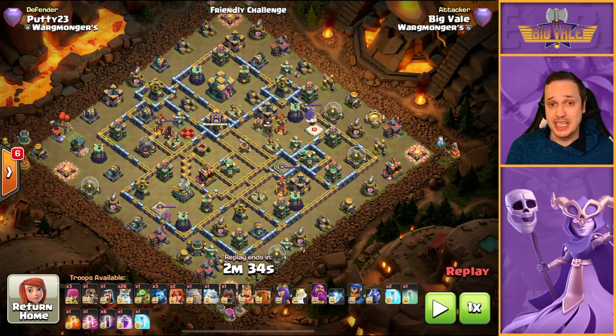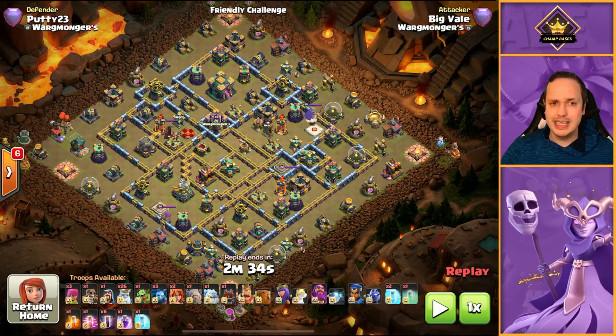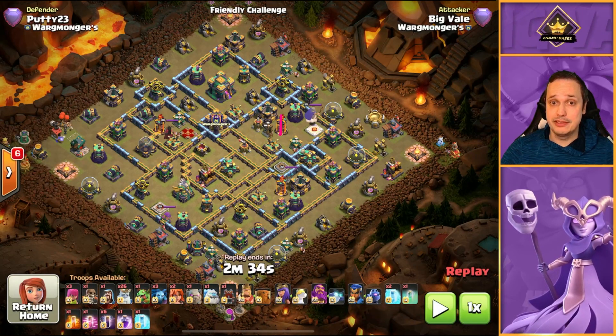So, how you break down a base. First, let's go through the base identification. The main threats to this attack — because you've got to remember, Bats are going to be your finishing troop, Royal Ghosts we're basically using to chip away at defences, create pathing, and ultimately set us up for that OP 3-star. Our main threats are going to be multi-infernos — we've got 3 of them. Nasty.